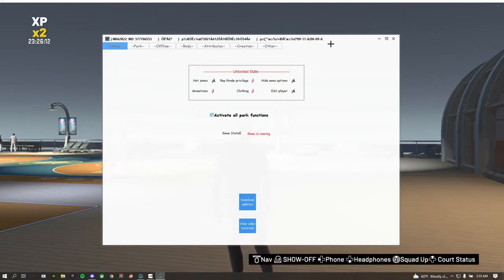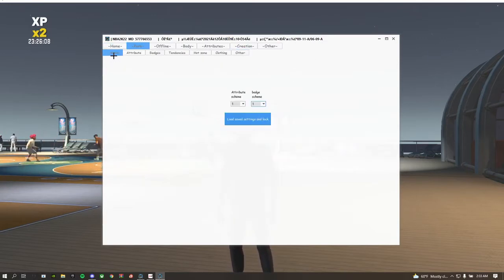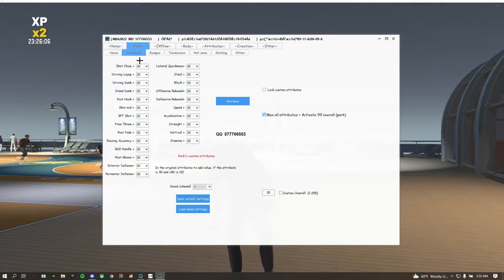Once you open up your menu when you first go to the park, you're gonna go to Attributes. What you want to do is press this — you're just gonna max all your attributes. And then you can do this, and you're gonna save and press load.